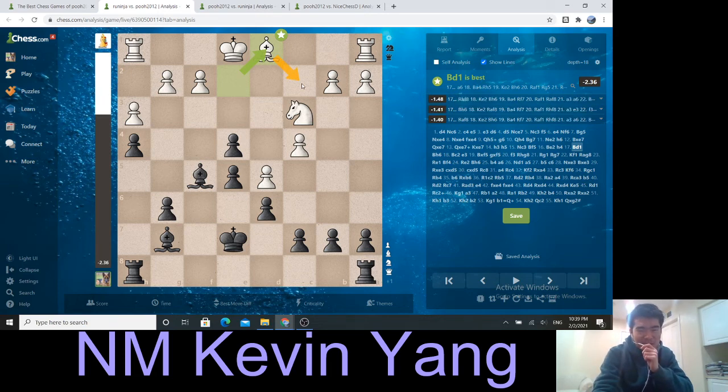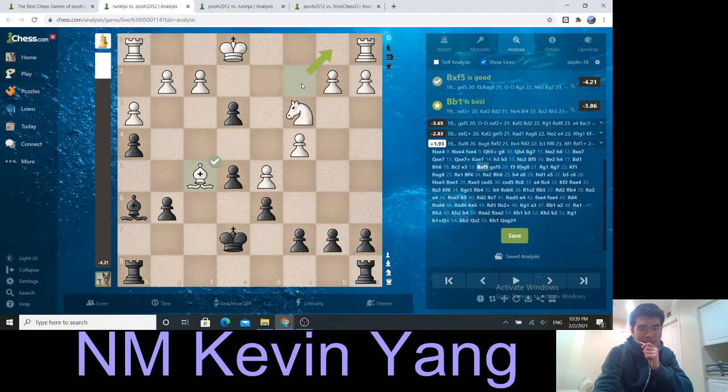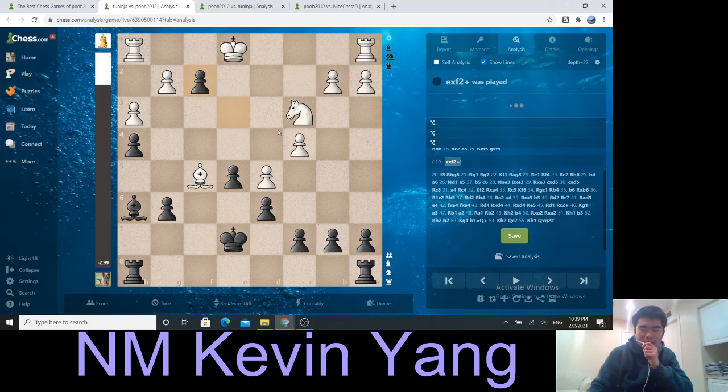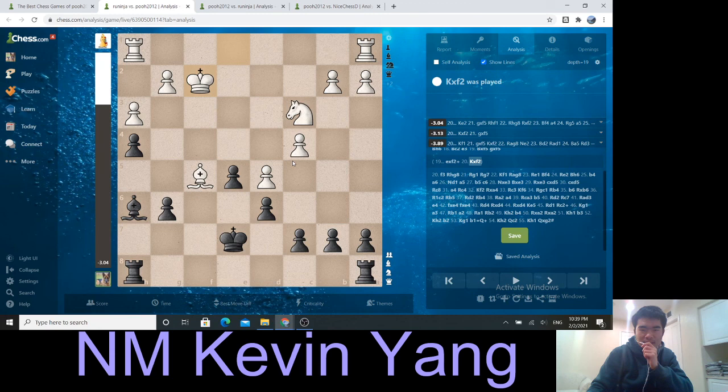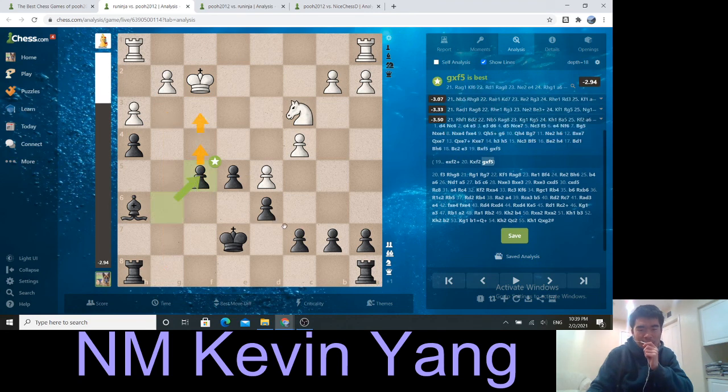Bishop h6 was the move you might have missed. After bishop c2, I play e3, bishop takes f5. At this point I can consider both e takes f2, or the move g takes f5. Now that I'm thinking about it, maybe I should have played e takes f2, because after king takes f2, g takes f5 — this is going to allow me this file and press on the f-file. I'll stop here for a thought, and thank you for listening.